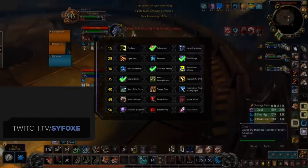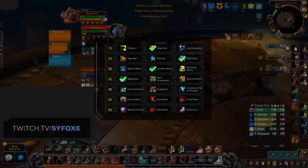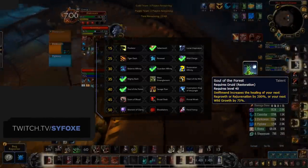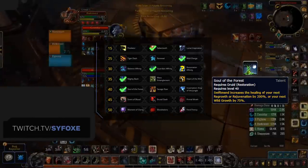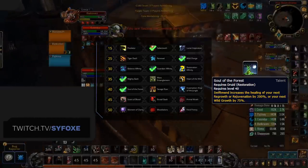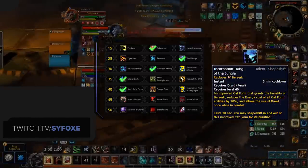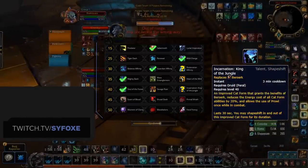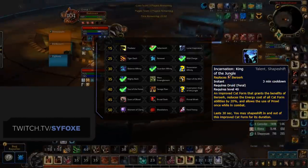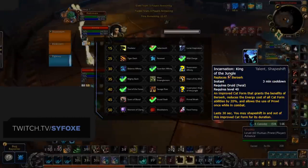Dropping down another row, we have the option of Soul of the Forest, Savage Roar, or Incarnation: King of the Jungle. On this row, we recommend going for Soul of the Forest, primarily for 3v3. This is the most consistent choice and provides the best overall damage output, giving back 5 energy per combo points spent. After recent damage buffs to Berserk, it makes Incarnation not as strong. Although Incarnation can still be a great pickup for when you know a game is going to be short, or for double DPS 2v2, or even World PvP scenarios, but in 3v3 the long cooldown means it's too easy to counter and play around trading defensives.